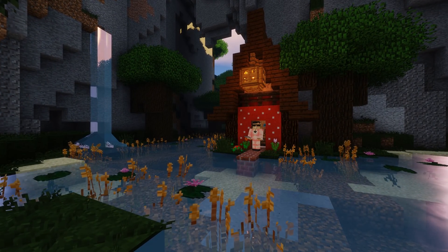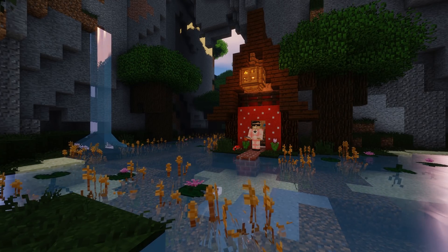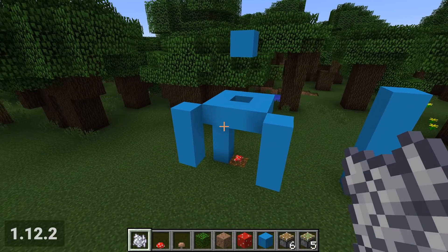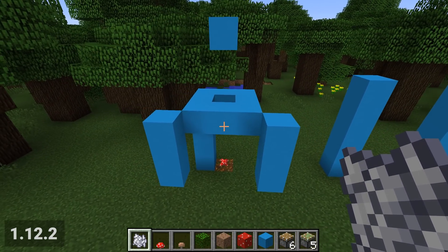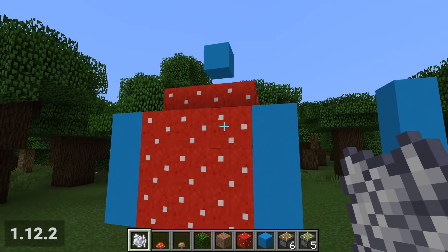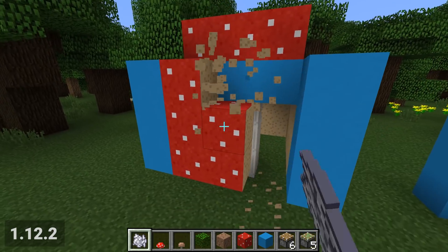I've just been studying the new mushroom mechanics in the 1.13 snapshots. I'll give you the lowdown so you can grow a sweet house like this one. In 1.12, blocks inside the cap or in the corner of a red mushroom don't stop it from growing, and the blocks inside remain intact. This is useful for mushroom farms that put pistons on the inside of the mushroom or in the corners.